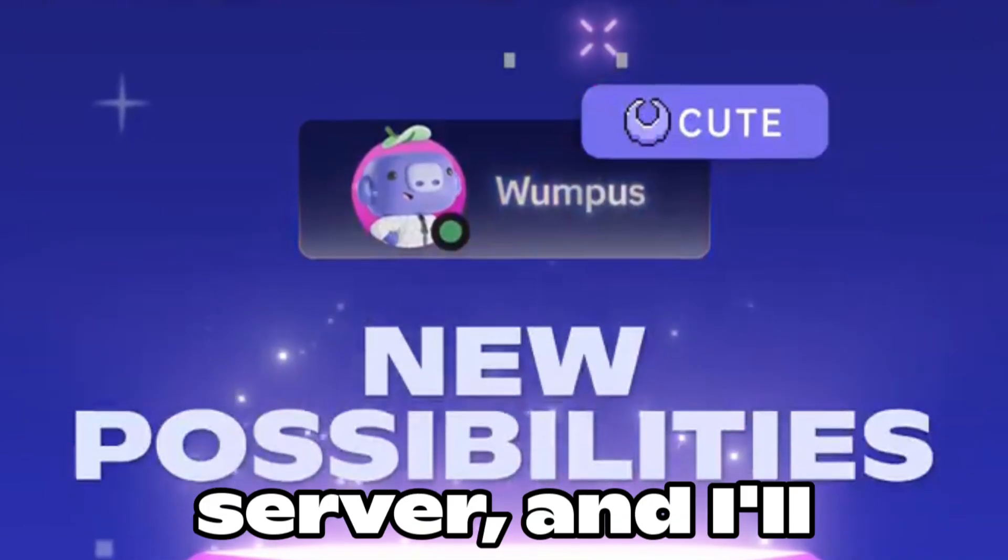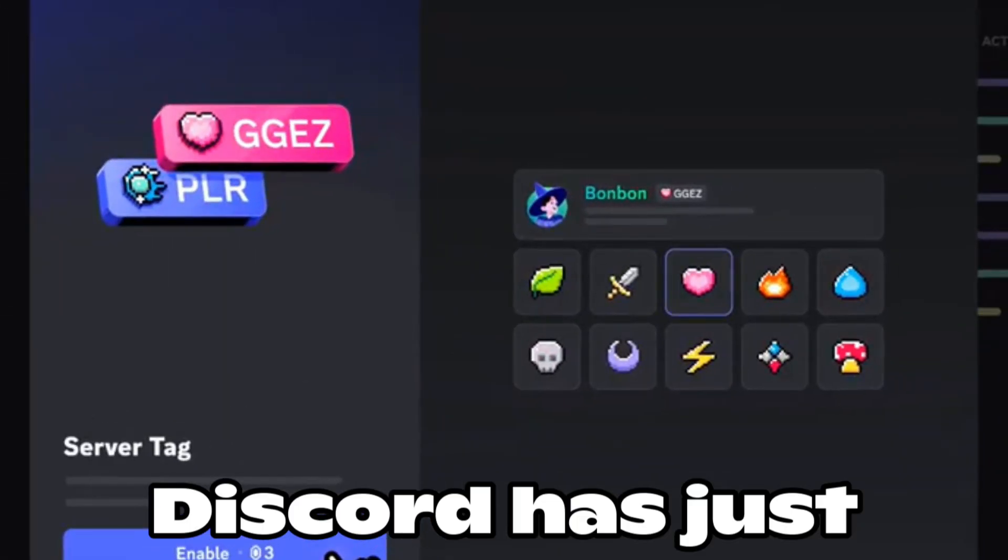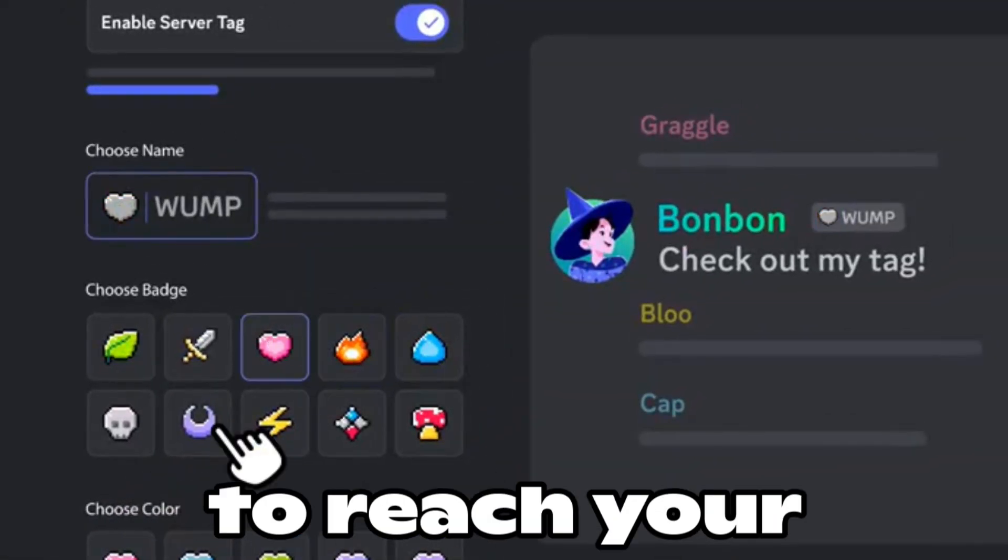You can now create tags for your Discord server. I'll explain how to do it. Discord has just launched this option for everyone, though it may take a while to reach your server.